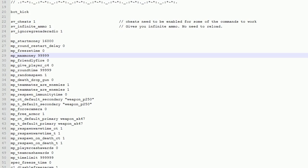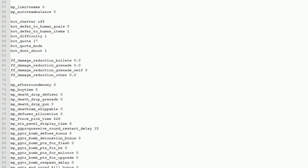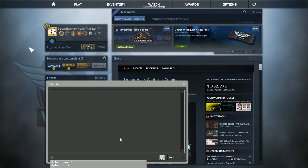First of all, you will need a deathmatch config. Visit the link in the description of this video. Put the config in this folder. Make sure you have 128 tick. Now run the game and choose a map.